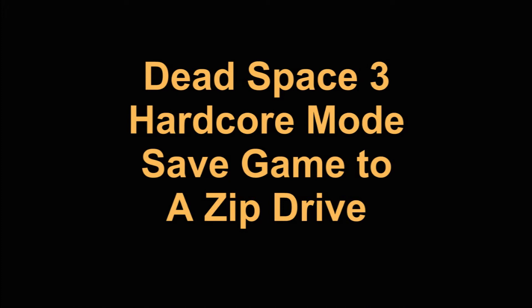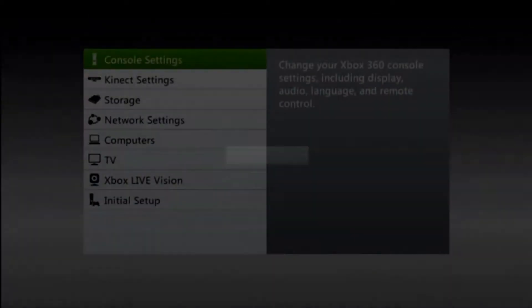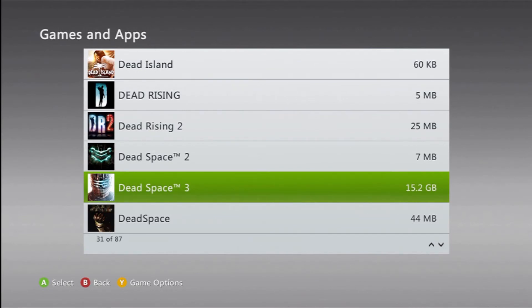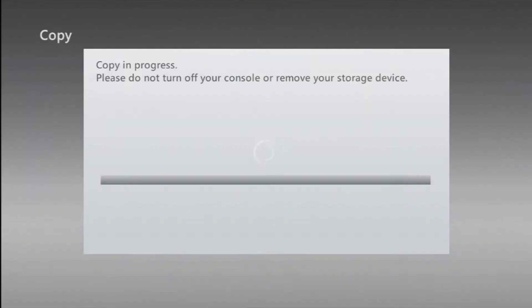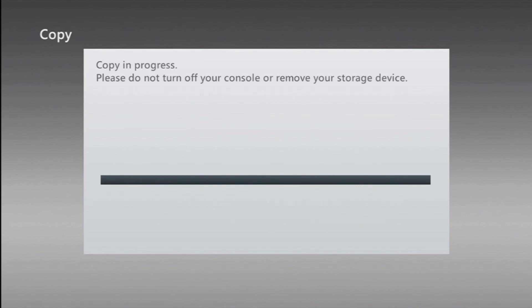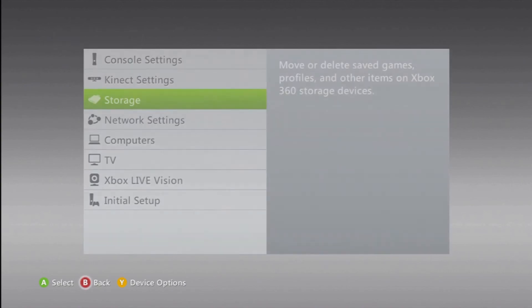Okay, Hardcore on Dead Space 3 — the best thing to do is to save the game to a zip drive at the end of every chapter, or any place that you think you may die. Go back to the dashboard, go under System Settings to Storage, go to your hard drive, go under the game Dead Space 3, and you'll see the slot for Hardcore. Just save it over to the zip drive. Now if you happen to die, go back to the dashboard, go into your hard drive, delete that one save spot, then go to your zip drive and copy it back to your hard drive and you're golden. So basically: save to zip drive, and if you die, just reverse the process. Don't sweat the Hardcore — just follow these steps.